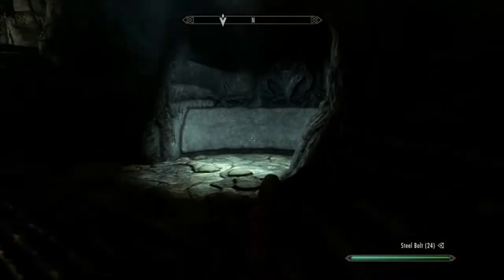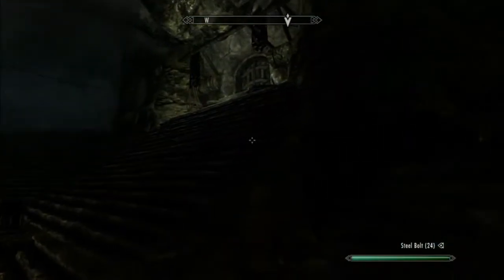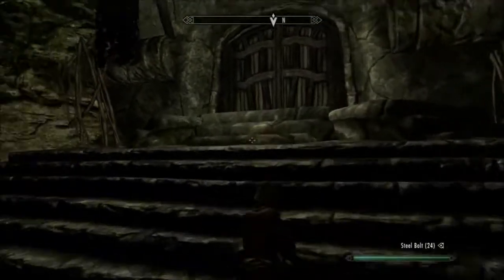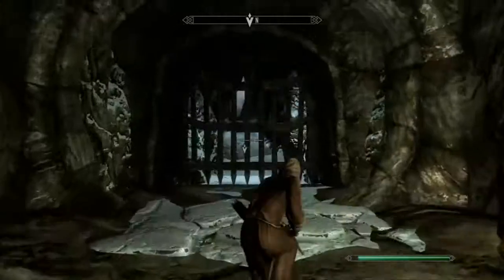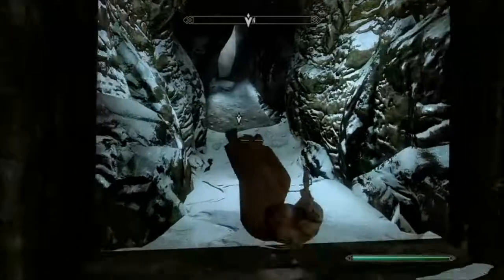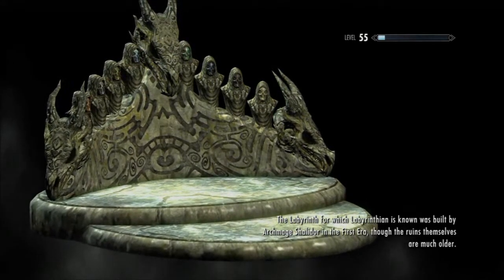Let's go see this word wall. We've got stamina drain — Drain Vitality. And we've got a door here — is that the door out? Let me out of this dungeon. And that's the way out. I'll actually leave this one here and we'll pick this up in the next episode.